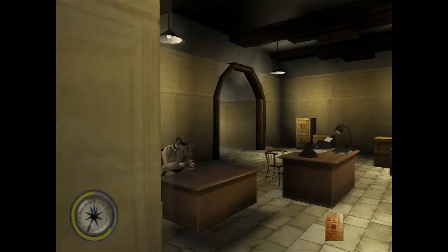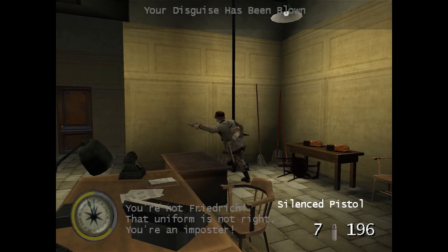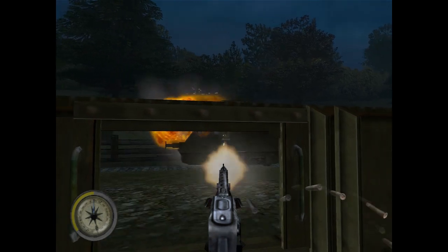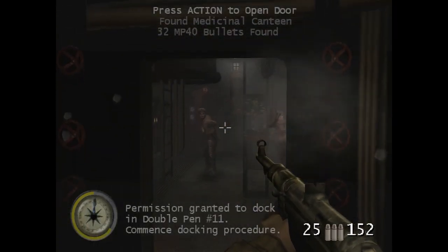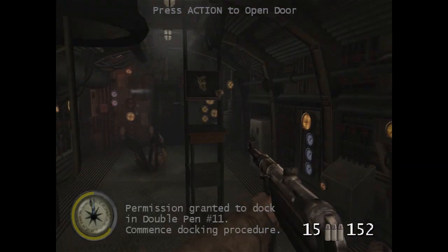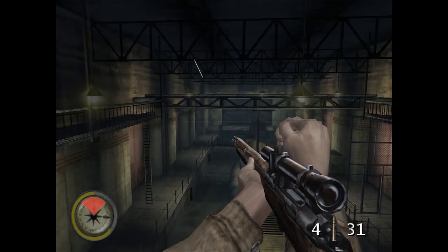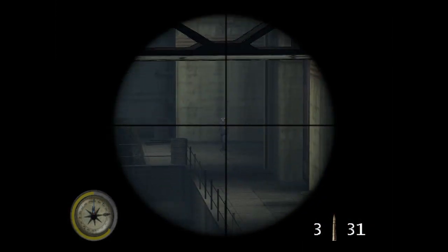Missions where you get to do stuff like taking on enemy disguises and are actually required to do something more creative are where the game still holds up — like the one where you're taking out Nazis on a moving train as you hunt down a highly ranked officer, or the one where you're trapped inside a cramped submarine sabotaging it before making an explosive escape. If every mission was like this it would have been much better off, but these generic half-assed levels are what really drag the game down.